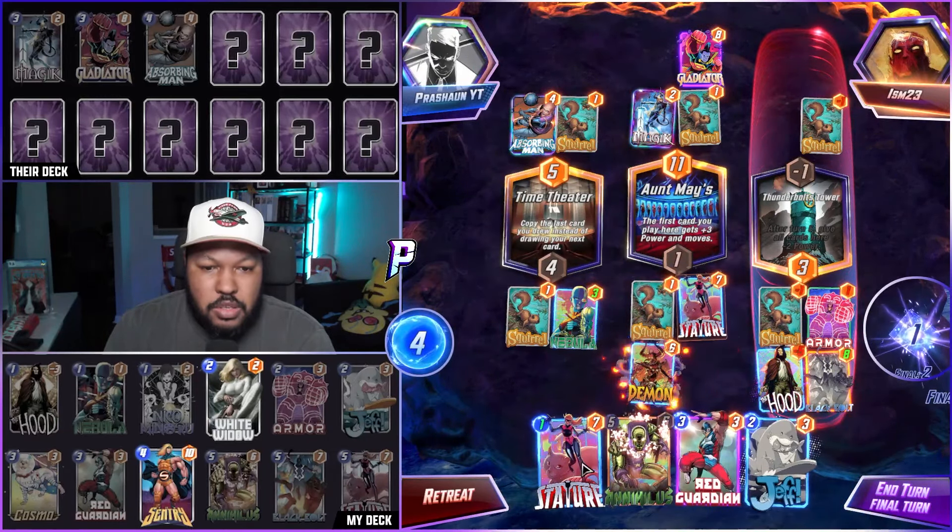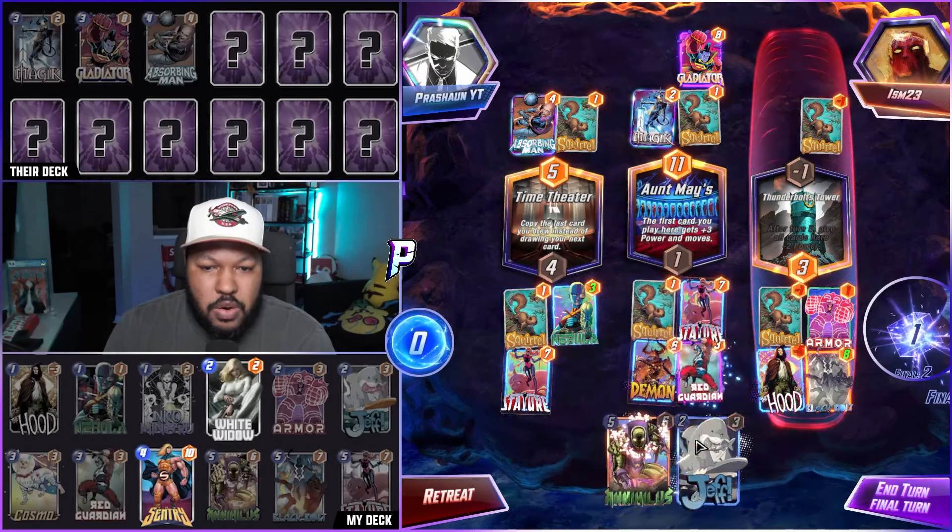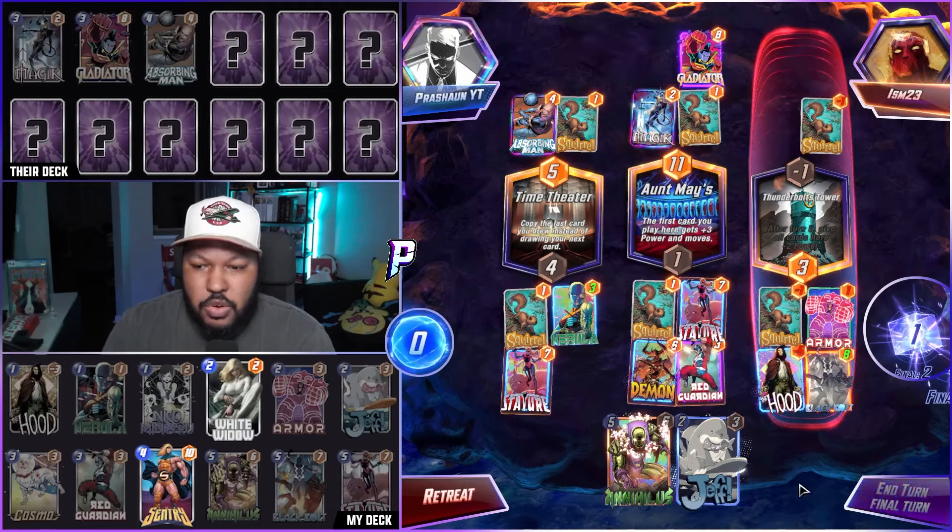We go Stature and Demon, then Red Guardian. Not sure if this works, but let's see.